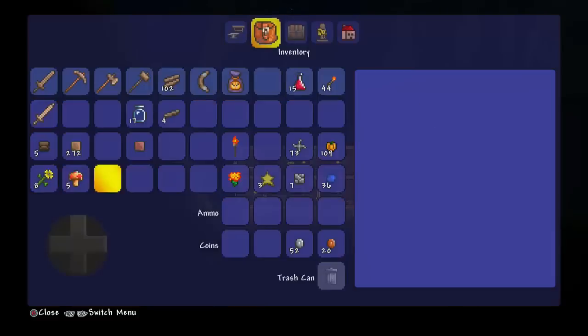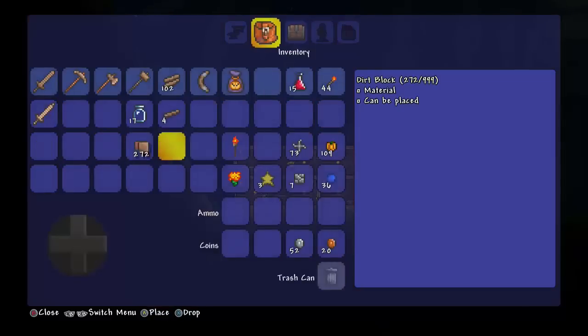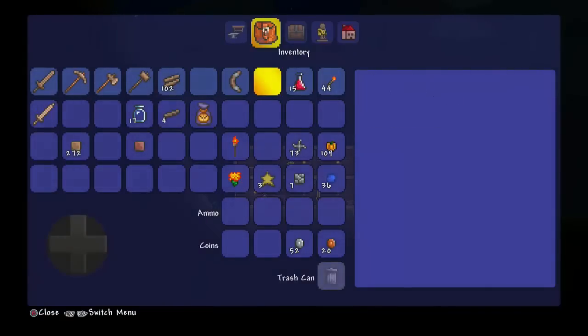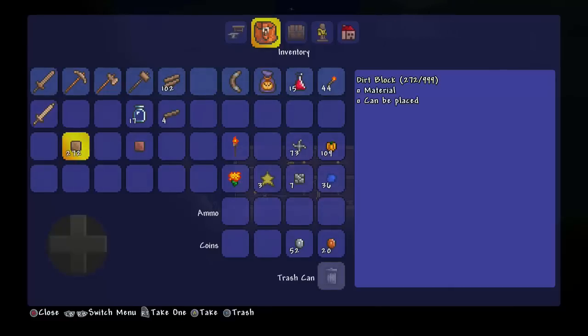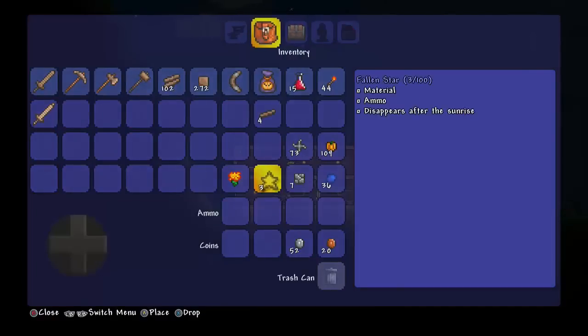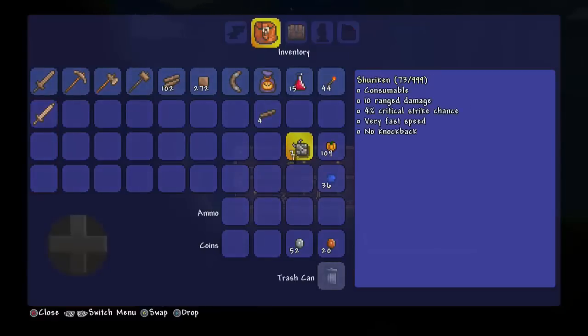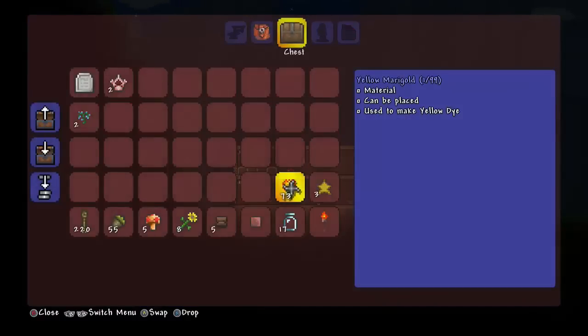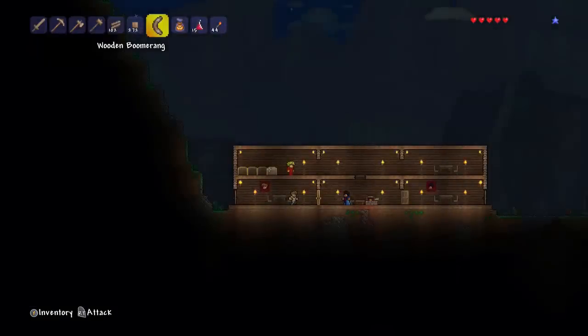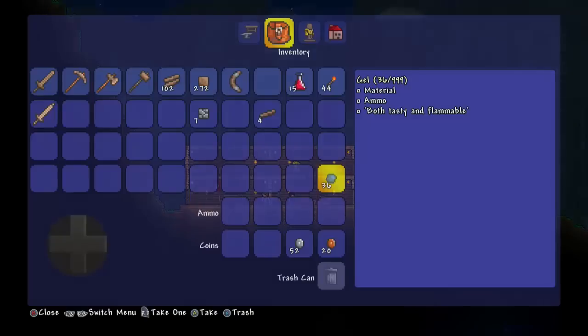We have some rope - I'm not even sure what rope does right now. We have mushrooms, flowers, walls - we don't need the walls. We have dirt - we're going to keep the dirt. We have wooden platforms going in the chest as well. We've got 109 pumpkins which is crazy. Let's see what this goodie bag does - we got treasure hunter shirt and treasure hunter pants! Oh my god, that looks awesome - I guess it just gives you random things.